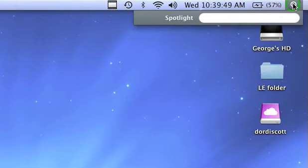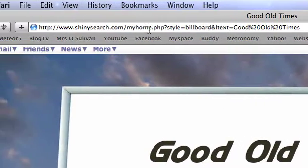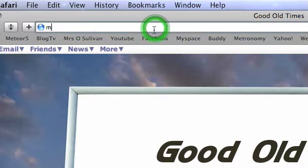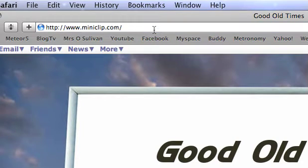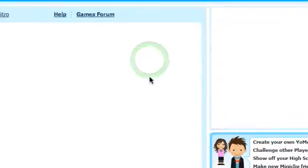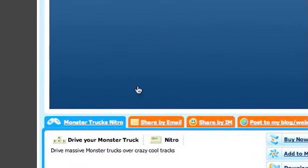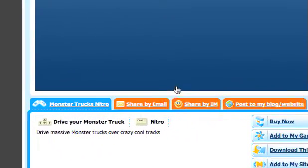So now let's say you have Safari like most common people on a Mac, so let's open Safari up. Now, in Safari, if I load a mini clip — check this out — this works on basically all Flash games. If I load a game in Miniclip, such as Monster Truck Nitro. Now, why it takes so long to load in the beginning is because all levels on this need to load first.